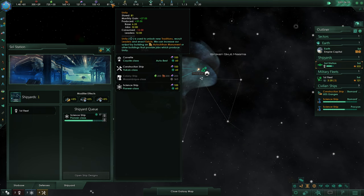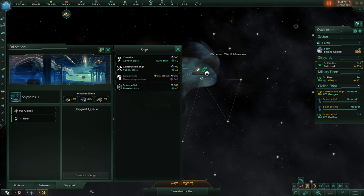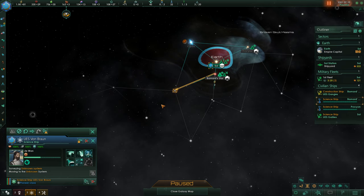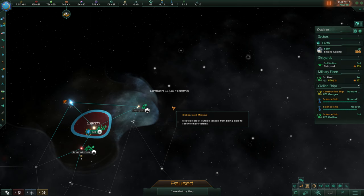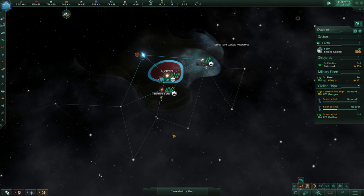We need to know whether Barnard's Star connects to anything out this way or not. We don't technically know that for a fact, so we're going to hold off on that for the moment. Barnard's Star has been fully surveyed, and at this point we're going to head down this direction. Hopefully we'll be able to see whether there's a choke point here or not. We know for a fact there's one here, so we definitely want to target this star and come down this way.